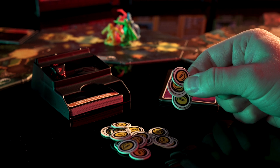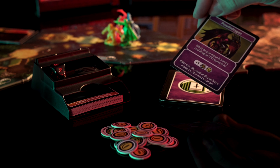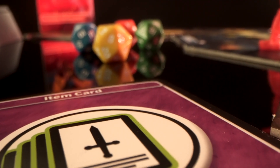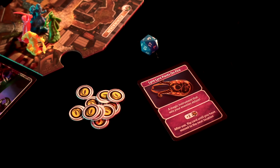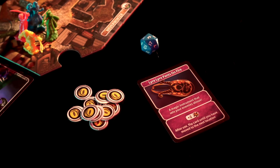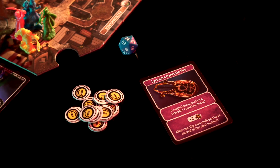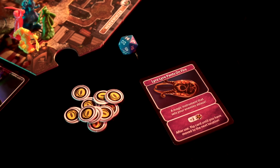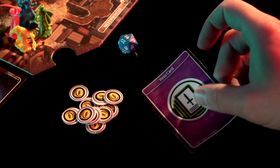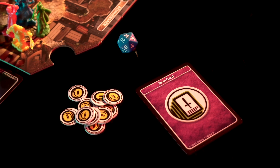Throughout the game, you'll get items by purchasing them or as loot when you beat a monster. Items are used in combat and can give you extra health, do extra damage to a monster, or shield you from damage. You can only use one at a time, and you must successfully attack a monster before you can add an item card — unless it's a shield, which you can use to defend against any monster attack. Once you've used an item card, flip it over until you've reached the next board; it needs to rest up for the next fight.